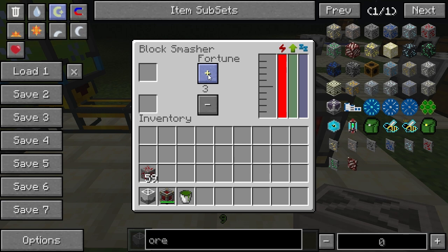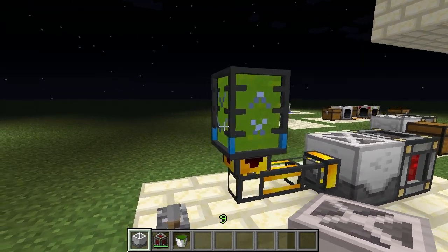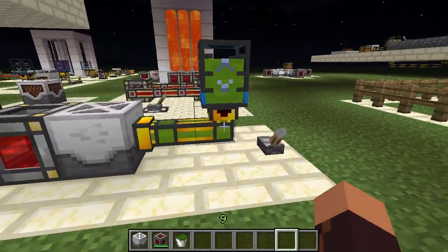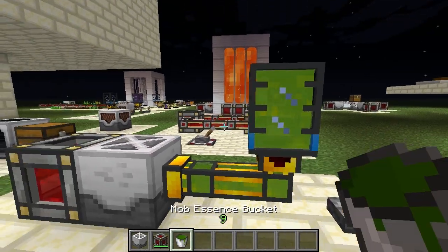Let's go all the way up to Fortune 3, which is the highest level, and throw a redstone ore in there. As you can see it's not doing anything — that's because it needs something extra to operate, which is mob essence. If you've seen my mob grinder video, you'll know that mob essence is created by grinding up mobs with the mob grinder. I've got some essence in this portable tank here, so let's have that flow into our machine.